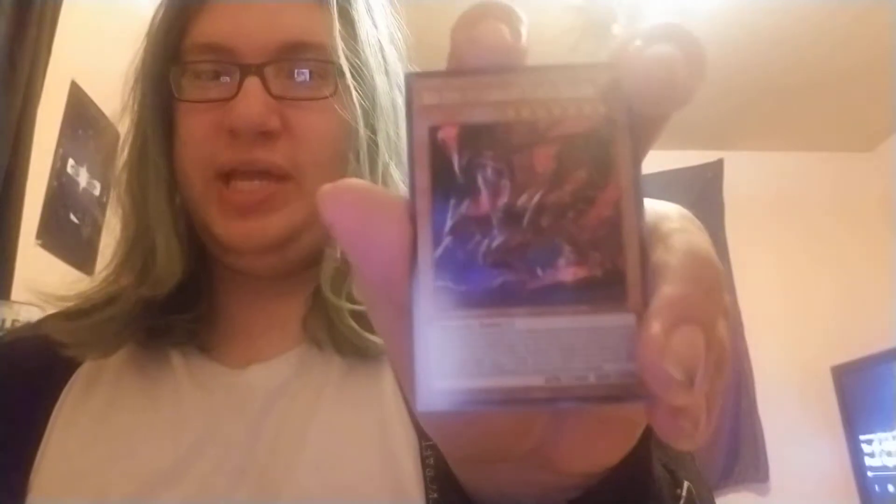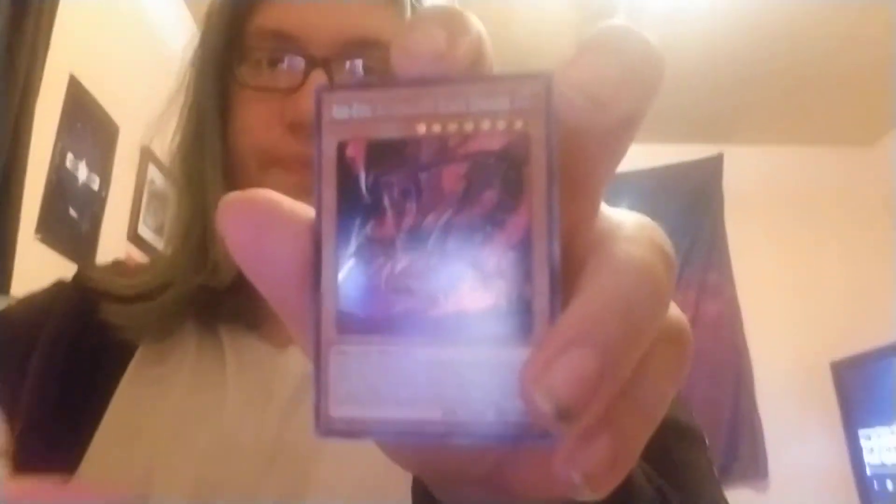We have Magician of Black Chaos Max, Red-Eye's Alternative Black Dragon — that's really cool — Slifer the Sky Dragon, Monster Reborn, and Dimension Shifter. Dimension Shifter is probably the worst of the three promos; I think it'll see its time at some point, but unfortunately it's not Nibiru.